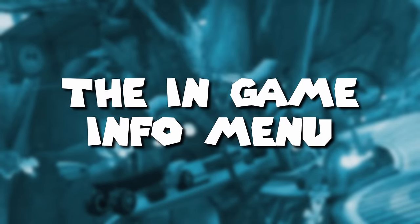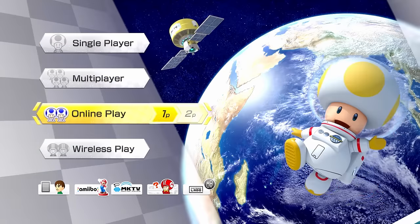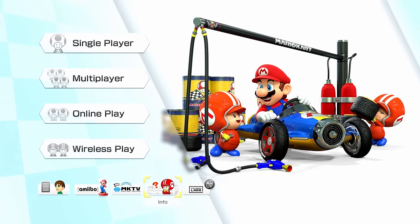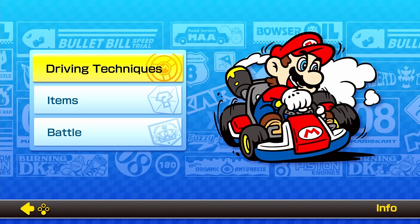We're going to be covering things like good beginner builds, tips for learning how to drive faster, and some basic principles of item management. So if you want to start destroying your friends, make sure to watch till the end because we're about to cover 10 tips and tricks you need to know to get started playing Mario Kart 8 Deluxe. Number 1: The In-Game Info Menu. The first thing you should do if you're new to the series, or even just new to this game, is to go down to this little information menu on the bottom of the starting screen.